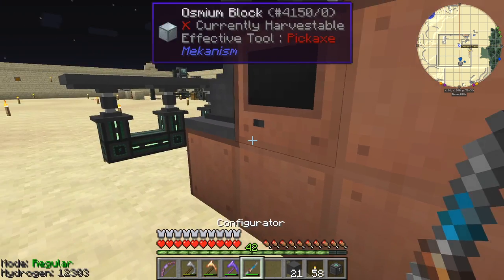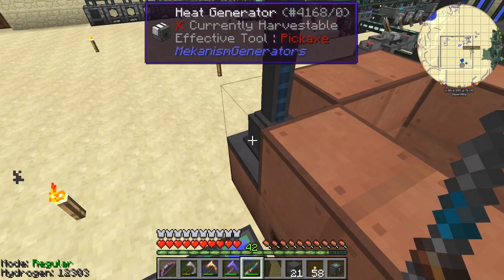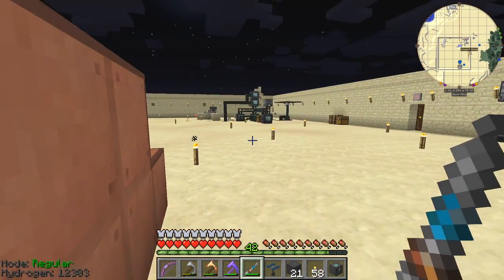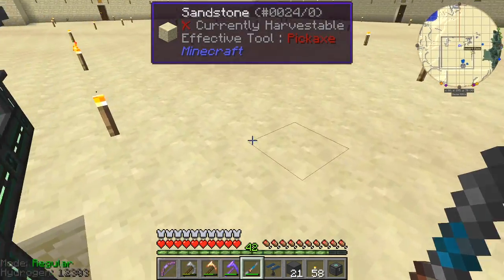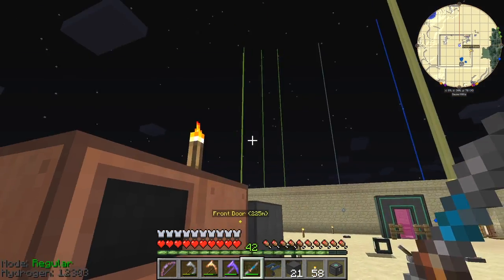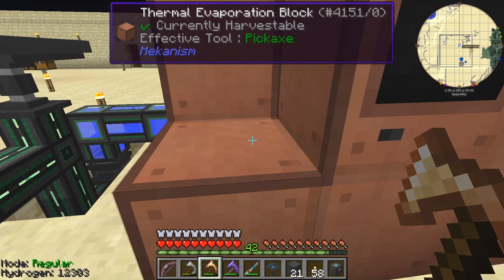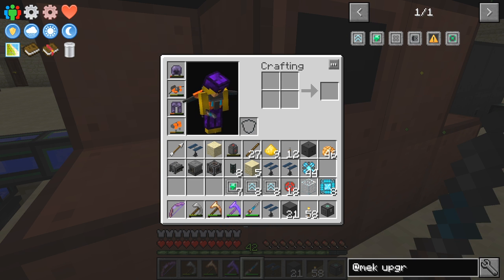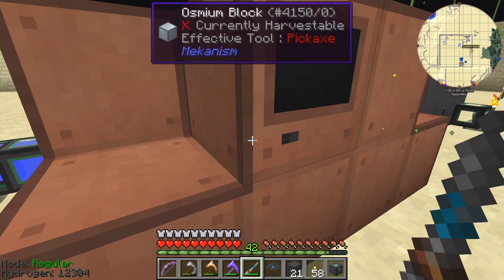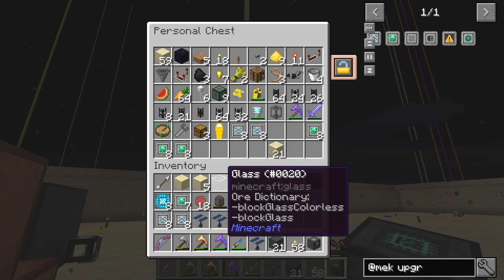I'm going to use the digital miner to dig down below the current level. At the moment this is height 3. Let me just check my inventory — it's a bit full. Let's put some junk in the chest here before I start. I don't need these gold upgrades yet — I'll keep the arrow, you never know. I've got some speed upgrades already made in there.